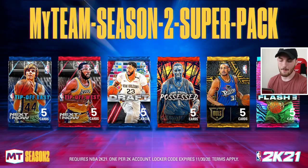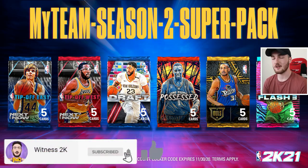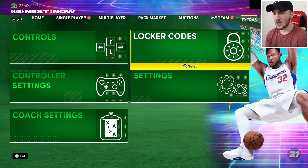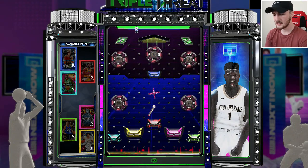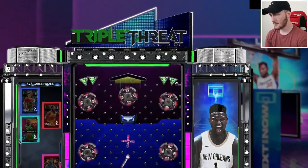Now here's the locker code — it's on screen: 'MyTeam Season Two Super Pack' for a guaranteed pack. You can get an East or West Tip-Off pack, a Draft pack, Possessed, Idols, Grand Hill, or a Flash 3. That's a pretty sweet code, so make sure you subscribe with your notification bell on and like the video so you never miss a locker code. Let me know in the comments what pack you land and what card you pull!